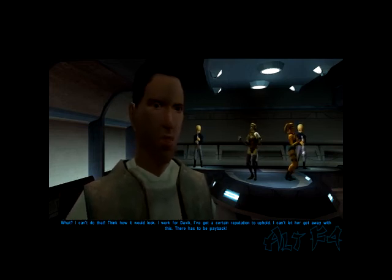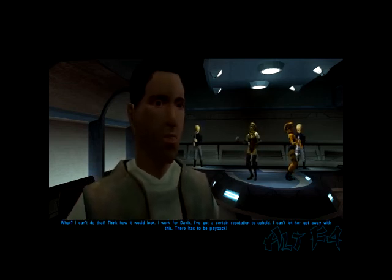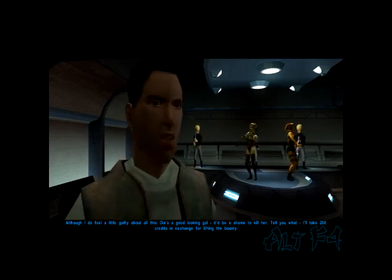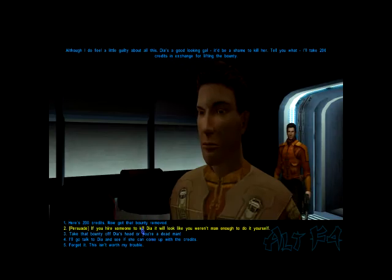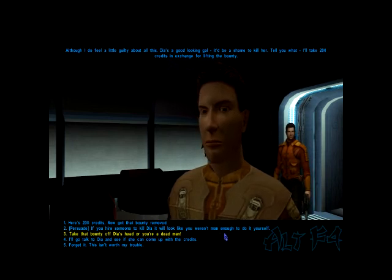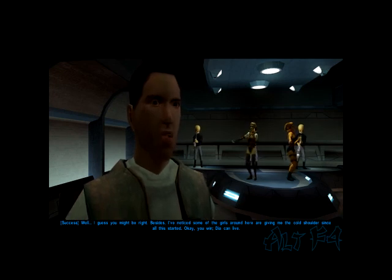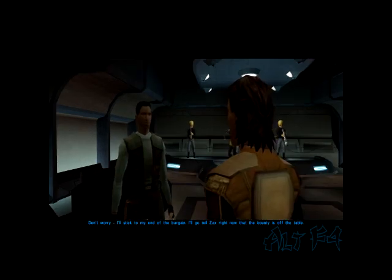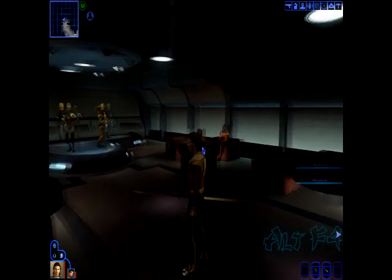I want the bounty on her head removed. I can't do that — think how it would look. I work for Davic, I've got a certain reputation to uphold. Although I do feel a little guilty about all this. Dia's a good looking gal — it'd be a shame to kill her. I'll take 200 credits in exchange for lifting the bounty. I just got them 200! He's being good here. Dia can live — I'll go tell Zax right now that the bounty is off the table. And I didn't have to spend any credits.